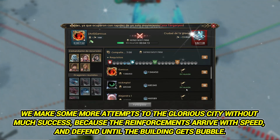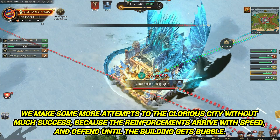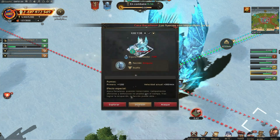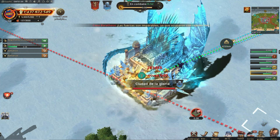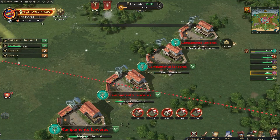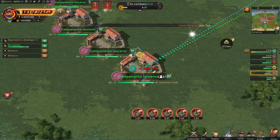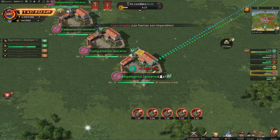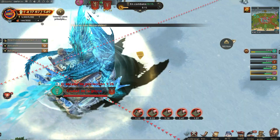We make some more attempts on the glorious city without much success, because reinforcements arrive quickly and defend until the building gets a bubble. We make some more attempts but cannot break through.